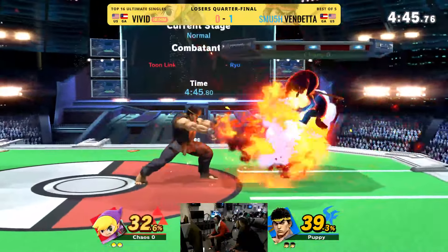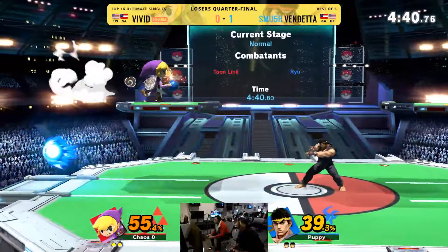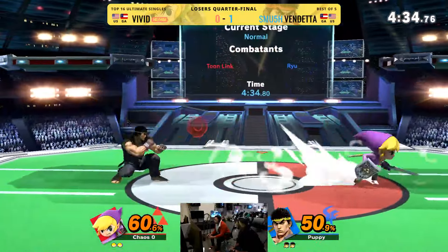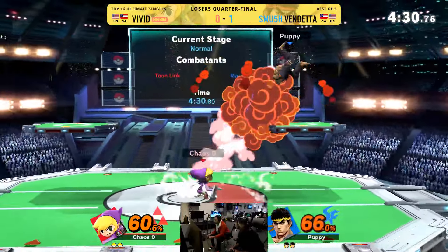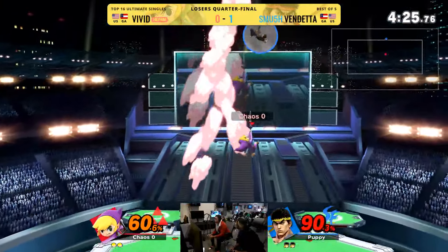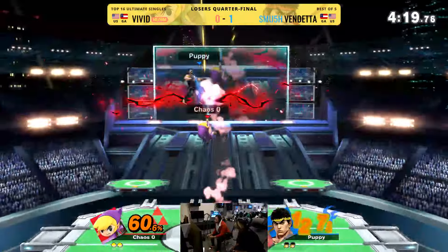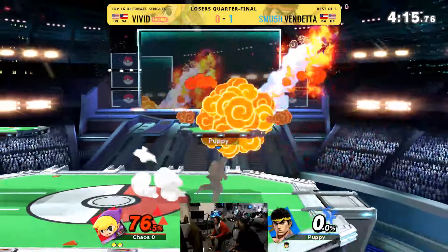Lowkey, the giga brain strat is when you start getting hit by down tilts, SDI up and then land with an aerial. Because then when they try and run in to punish you, you just hit them. Funnily enough, back when I was still competing, one of the funniest ways I won a set on Jazo — he tried to read me rolling away with down tilts. I SDI'd up and then I just hit him in the face with a knee and he just exploded. The look on his face was amazing. More people should do stuff like that — if you make him just have to respect it just a little bit.